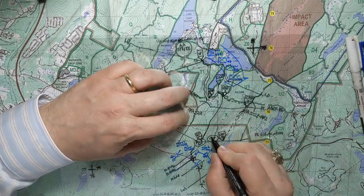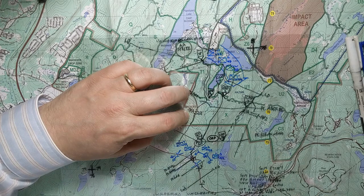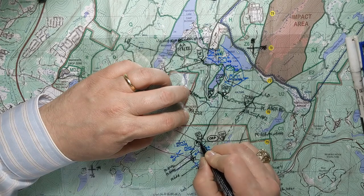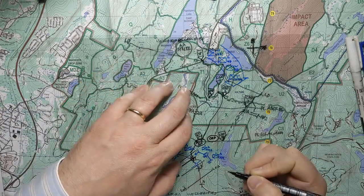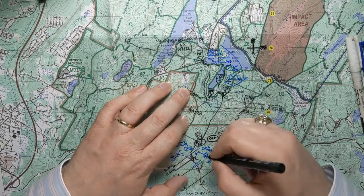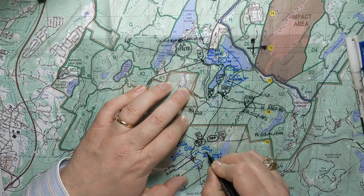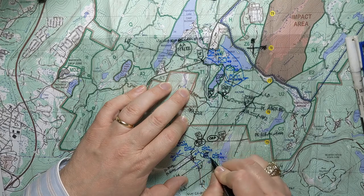I've got my overlay here. I need to show in Phase 3 where my ORP is — that's what I'm starting from. Then I'm going to need to show my Assault position, because that's what our 1st squad is going to move to. I also need to show that we've got these Support by Fire positions down here along the Flats. They're not conducting a Support by Fire — this is just a position — so we've got a Support by Fire position over here.